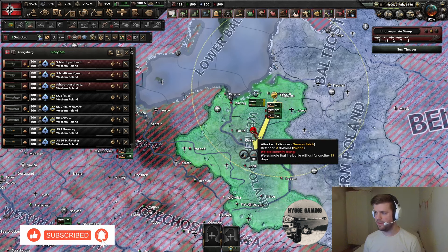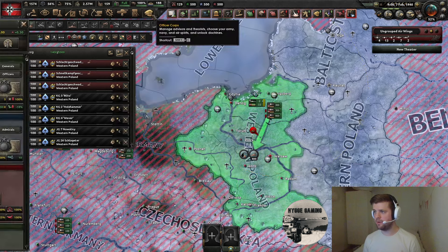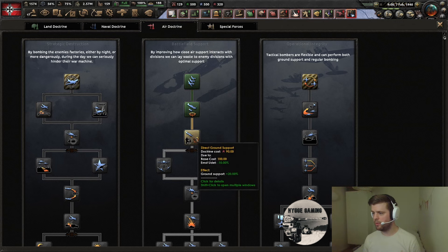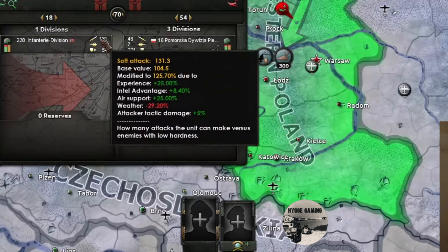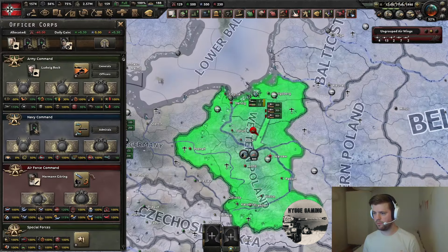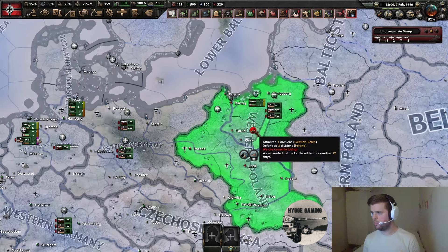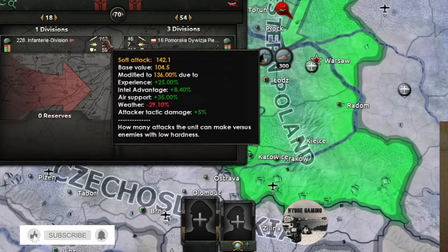The second thing I had no idea about is that you can also affect this stat above the 25% cap with modifiers from doctrines or advisors. As Germany, going down the battlefield support tree — which is the typical CAS doctrine tree — there's a 'ground support 20%' node. That flat stat will directly add to the 25%. On unpausing, it popped up to 30%. Continuing further down, there's another 20%, bringing it to 40% total doctrine bonus, which gives me 35% buff in the fight.